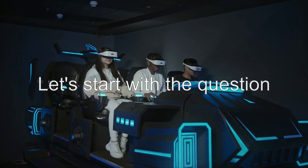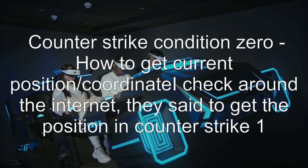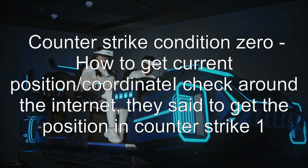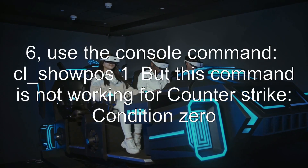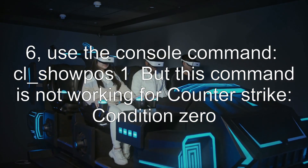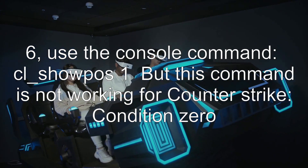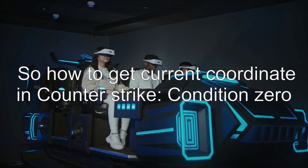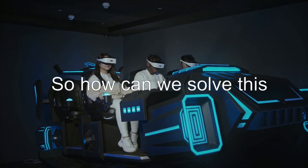Let's start with the question: Counter-Strike Condition Zero — how to get the current position? I checked around the internet and they said to get the position in Counter-Strike 1.6, use the console command cl_showpos 1, but this command is not working for Counter-Strike Condition Zero. So how do we get the current coordinate in Counter-Strike Condition Zero?